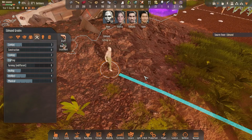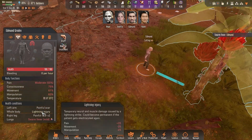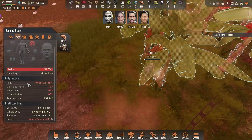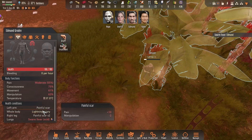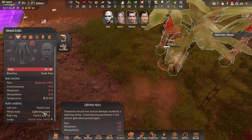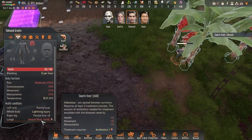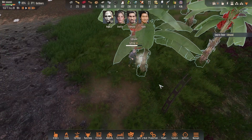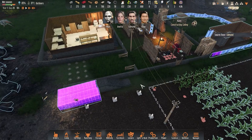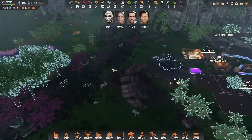Edmund has swarm fever — this is a bit of an issue. Swarm fever can flare up and return at random intervals. He also still has a painful scar from a lightning injury on his left arm — a temporary neural muscle damage caused by a lightning strike. The scars won't go away, though the lightning strike damage will. Now with swarm fever on top, his manipulation is dangerously low — he's probably going to cut himself.